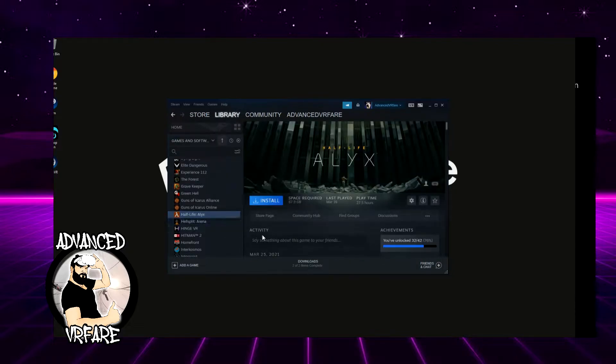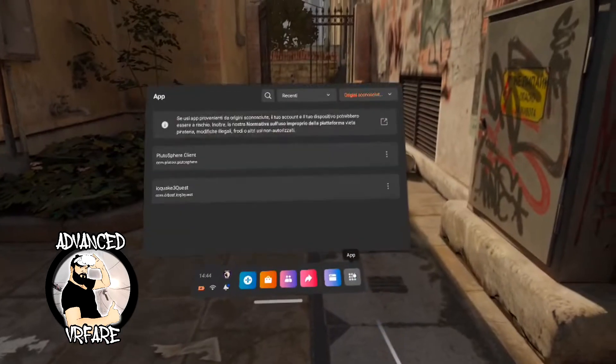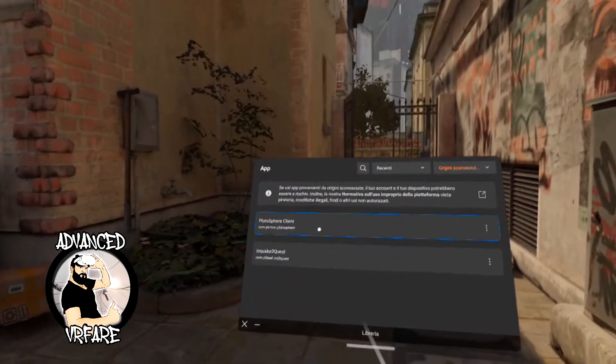I'll run a random game — let's say Half-Life Alyx — and the installation is running. As I said, this operation must be repeated every time you access the server. Be patient and know this is a temporary situation, because in version 1.0 of the service, Plutosphere will save all your operations and installed games. While the game is installing, wear your headset again and run the Plutosphere application.